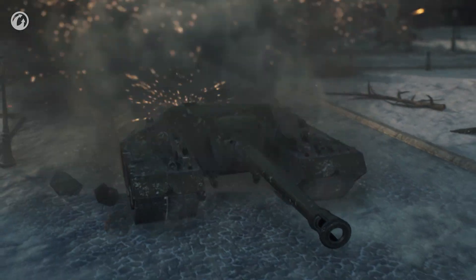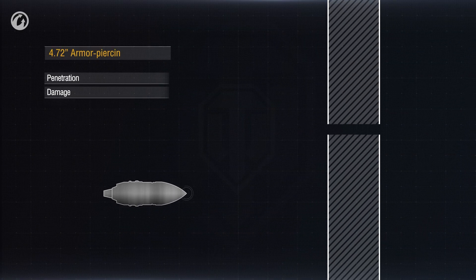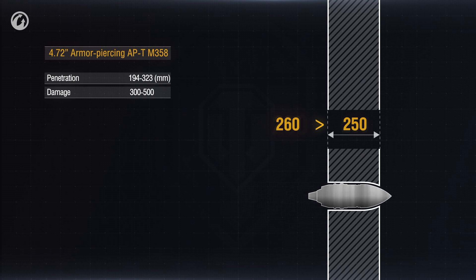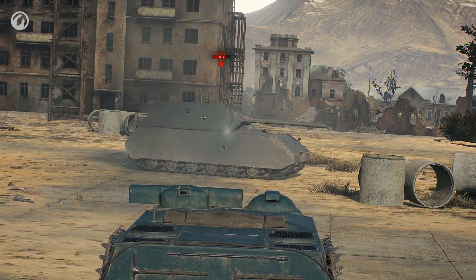We already know how shells fly. But what about hits, ricochets, penetrations, and non-penetrations? That's simple — we have two parameters: shell penetration capacity and armor thickness, both measured in millimeters. If the first number is higher than the second, the enemy receives damage. Arithmetic — first grade. However, this is true only when the shell hits the armor at a right angle. In other cases, the penetration power is calculated differently.